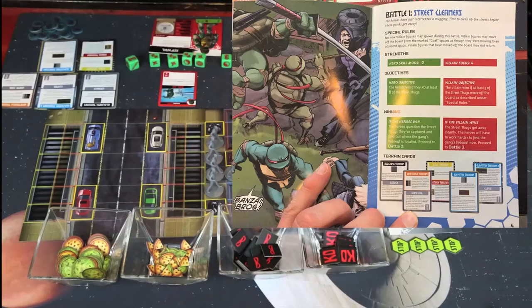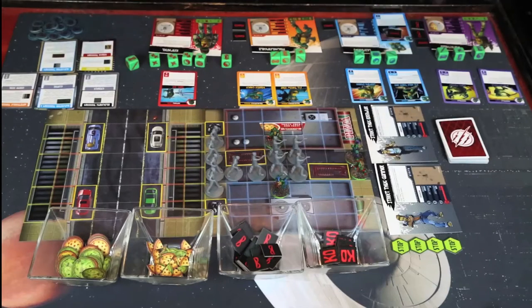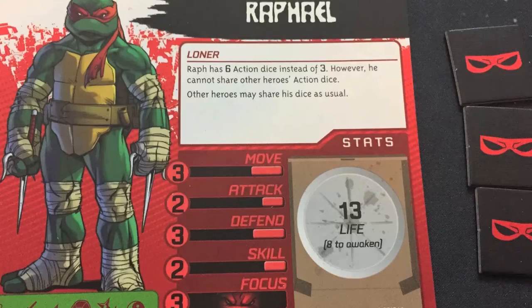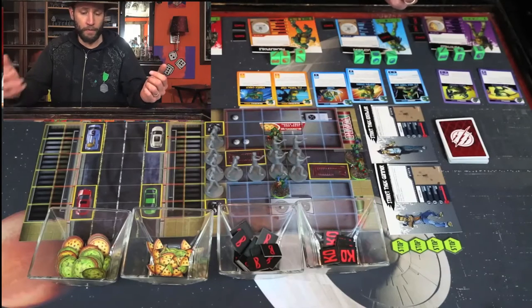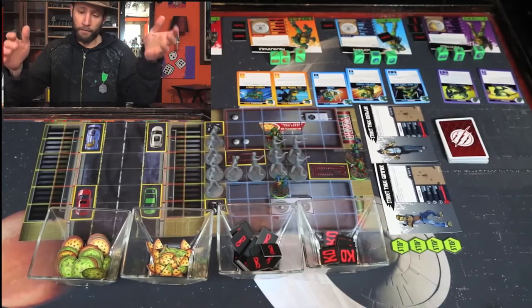For the turtles to win they have to defeat eight of the villain's bad guys. For the villain to win they have to get three of their villains into either the back line or the other back line of the board. Now in addition to everything I just explained, the turtles each have their own special move — it's unique to each turtle and it's always in effect. For example, Raphael's special move is he gets six dice to roll instead of three, but he doesn't get to borrow dice from other turtles. Michelangelo is nimble — once per turn he can move one space for free, ignoring terrain and breakaway rolls. Breakaway is if you're moving away from bad guys it costs you an extra point per bad guy you're moving away from.